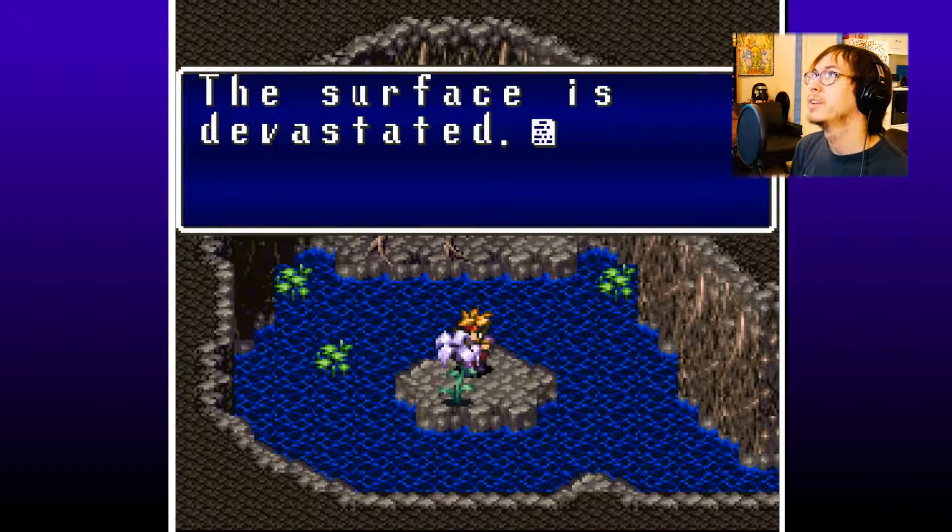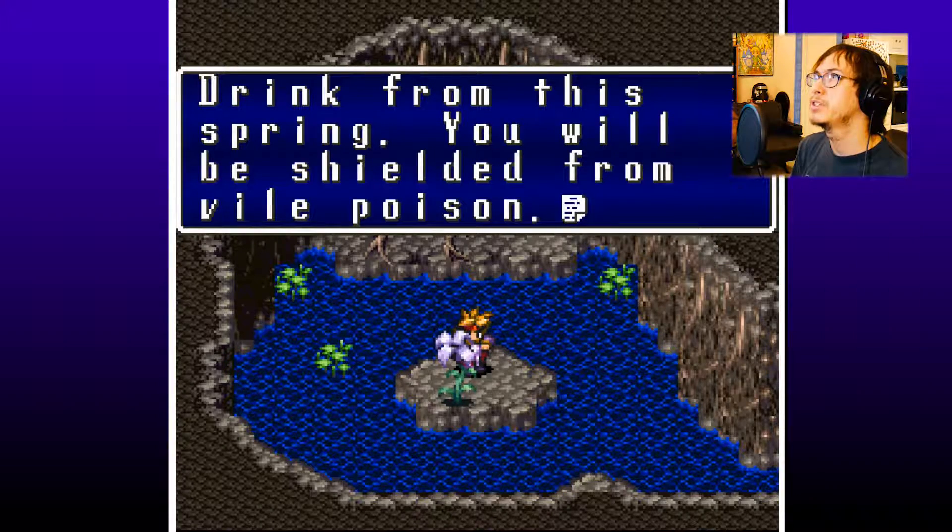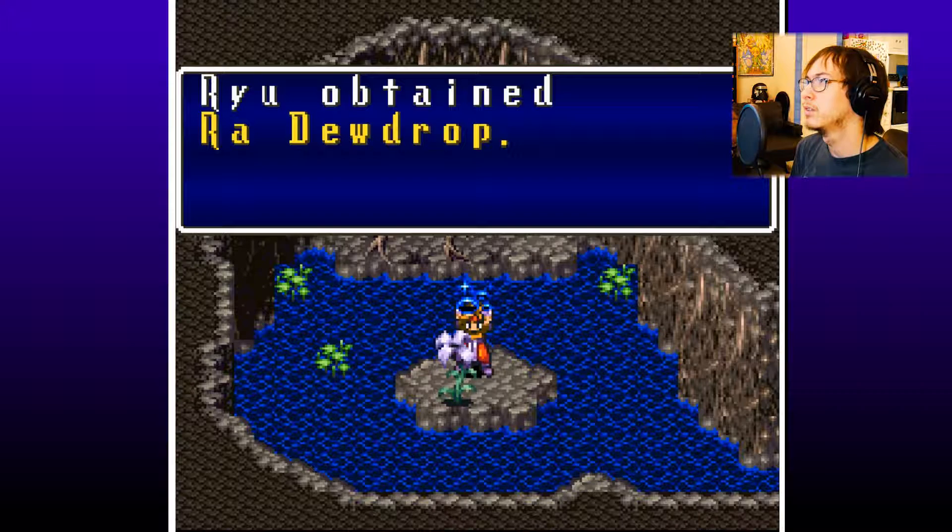What do you know? The surface is devastated. There is nowhere that we can survive. Drink from the spring — you shall be shielded from vile poison. Alright, so we got a raw dew drop.